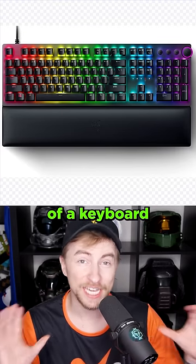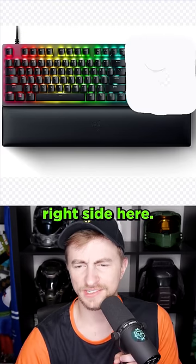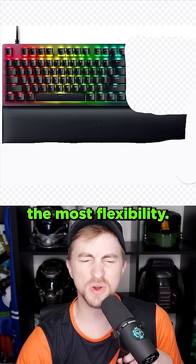Here's a good idea. Let's take a picture of a keyboard and modify it with an AI. Let's just axe the whole right side here. I don't want any of this white background, so it gives it the most flexibility.